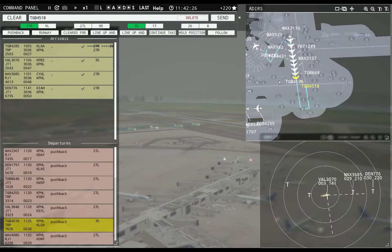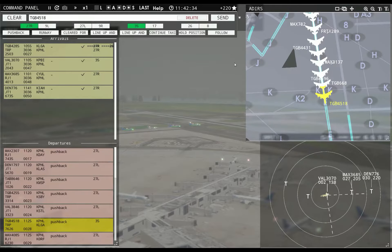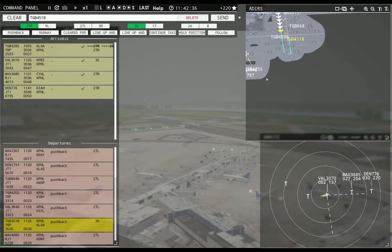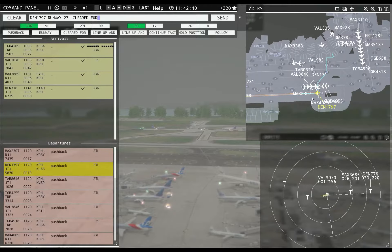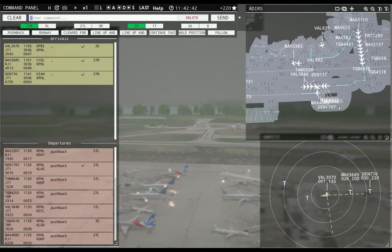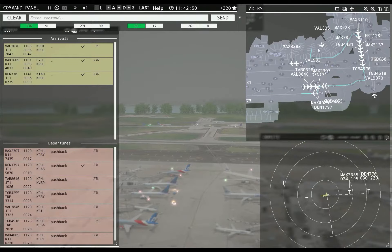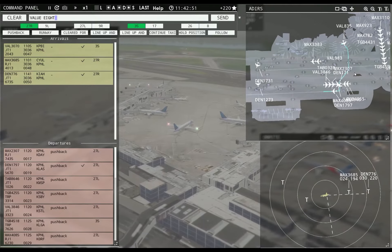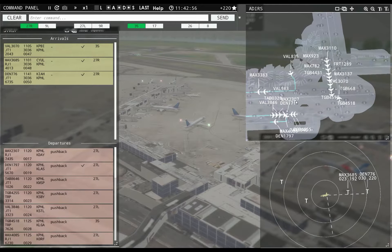What are you waiting for? Finally — holy cow. Donnelly 1797, runway 27L, cleared for takeoff. Magic 2307, runway 27L, line up and wait. Value 835, runway 27L, taxi via Kilo Yankee Sierra. Get you out of here.